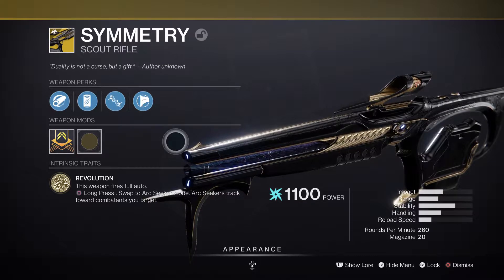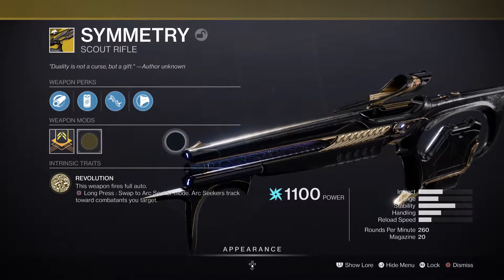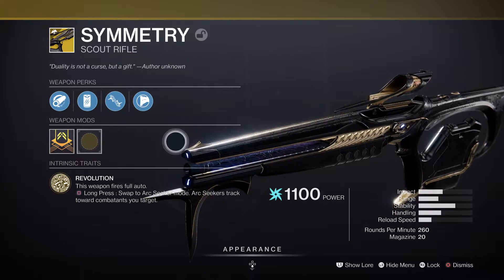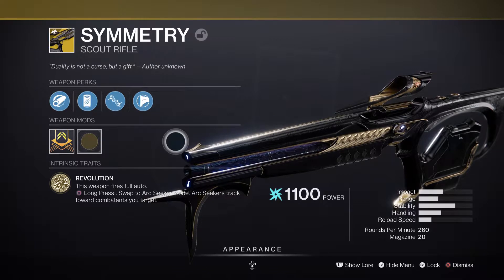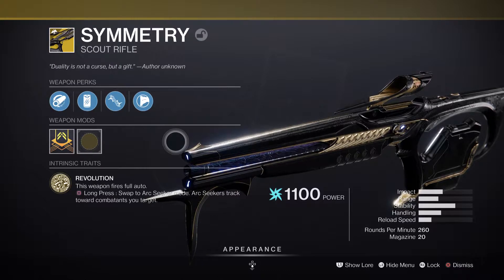The basic trait is Revolution. This weapon fires full auto, which every 260 scout rifle does. If you hold square — or whichever button is the reload button — it swaps to Arc Seeker mode. Arc Seeker tracks and shoots towards enemies.